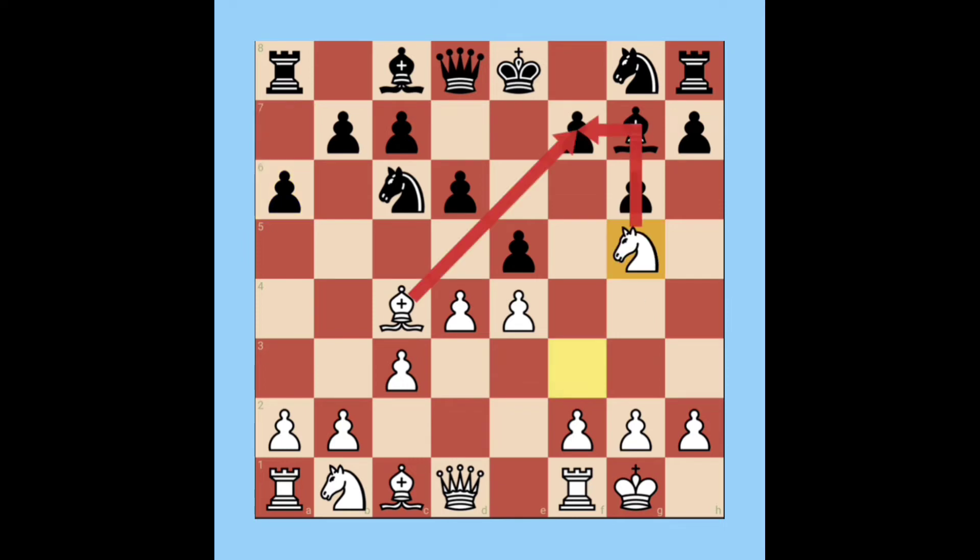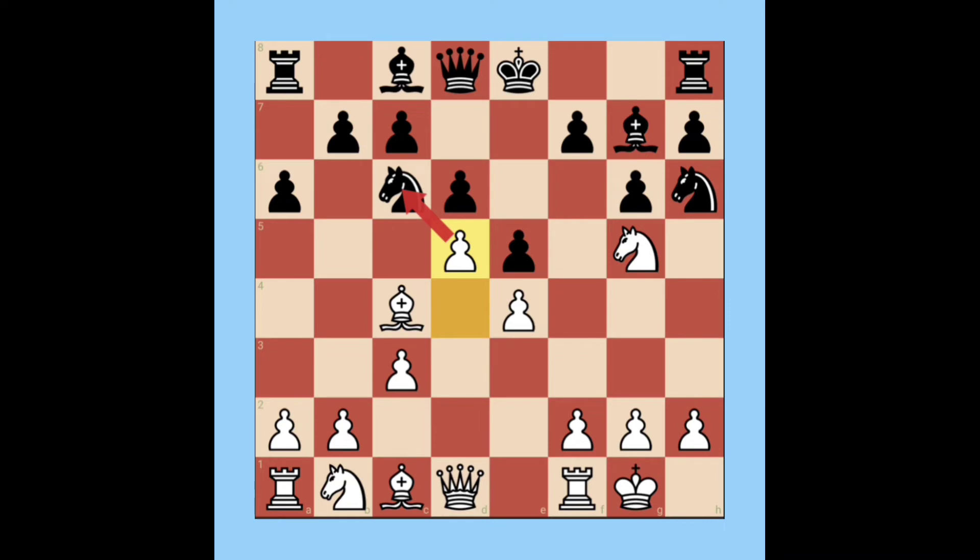White plays Knight g5 with a plan to create a fork. Black's best defense is Knight h6. Then white plays pawn d5, attacking the knight as well as controlling key center squares, attacking the c6 square and strongly controlling d5.